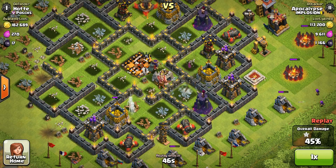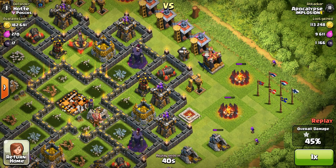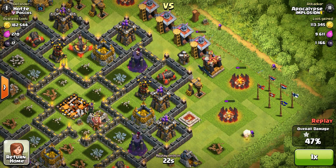I let my PEKKAs run around and my queen is about to die, but I really wanted that 50% for the second star. I let the archers shoot around the buildings — around seven archers can guarantee almost 7%, which isn't bad if you place them properly. One got shot down but that's okay. We're at 45%, then 47% with the gold mine, and just have to wait a few seconds.